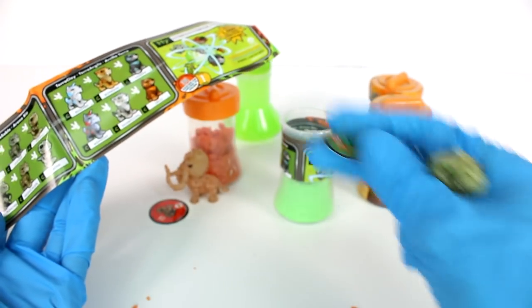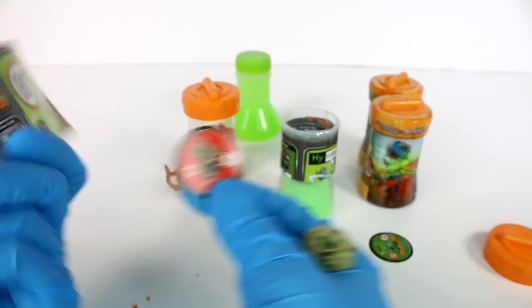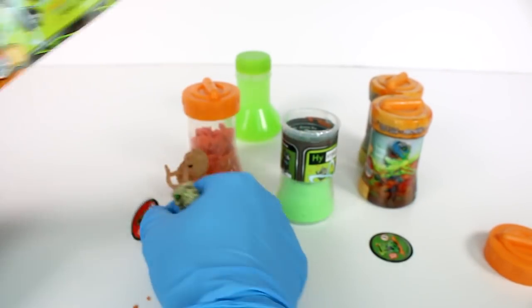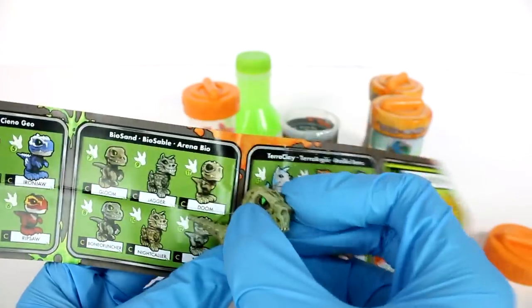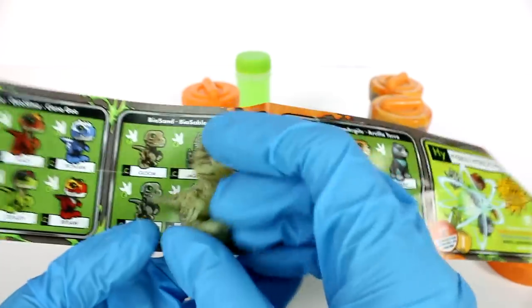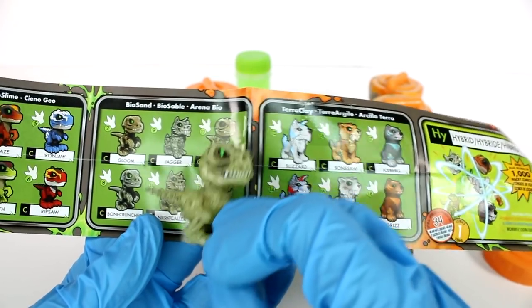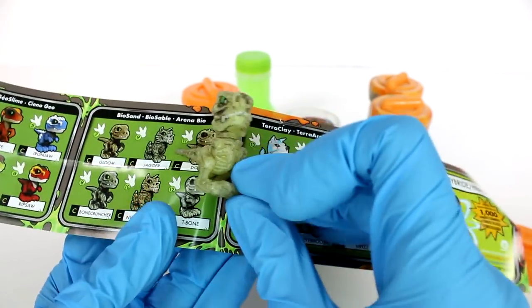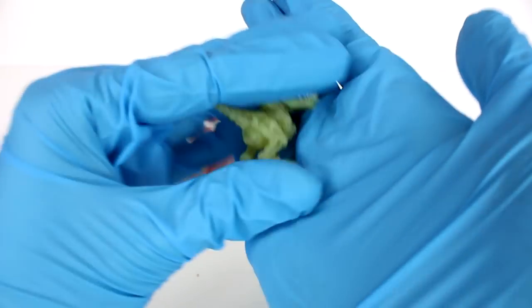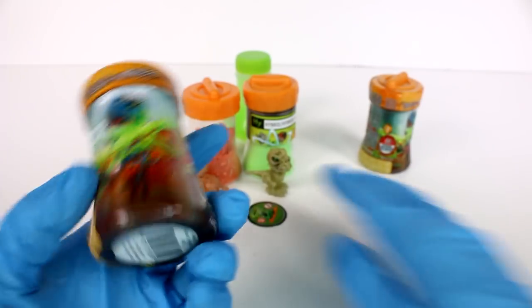I'm not totally sure about the numbers on the sticker tag. This one has a 10 on it and had the character on it, and the other said R2 — so apparently the numbers don't correspond directly. Anyway, this might be Doom or Gloom — I think it's Doom based on the bigger hands. Either way, these are so so cool, I am freaking out! Let's close up the sand and open up the next one.